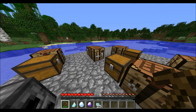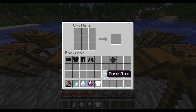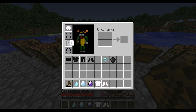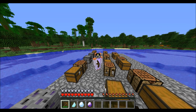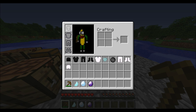Pure souls, which you make with a holy crystal splinter and a cursed soul, can be made into god armor. God armor is apparently always enchanted with blast protection when you make it. The helmet doesn't need anything in the middle for god armor. I had no idea it gives you blast protection, but apparently it does. I think it's as good as diamond armor, and it is unbreakable and not enchantable. Apparently it also gives you blast protection — that's cool.